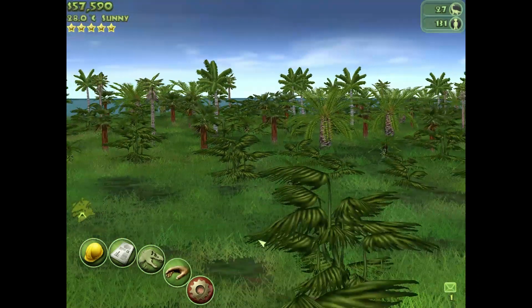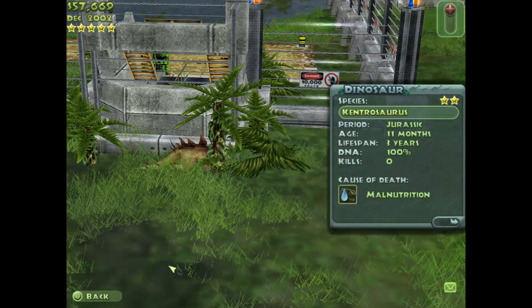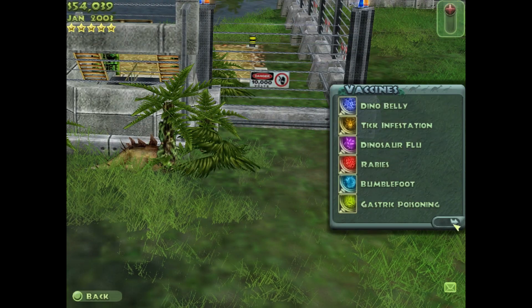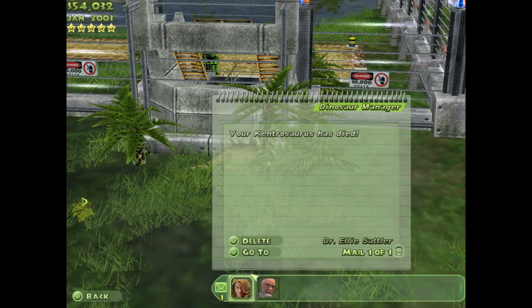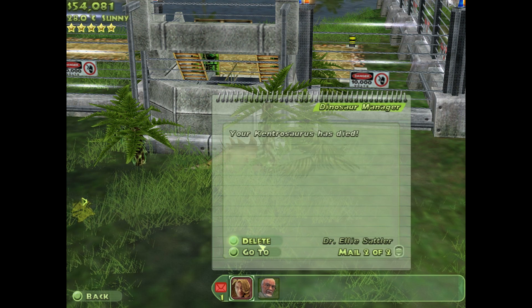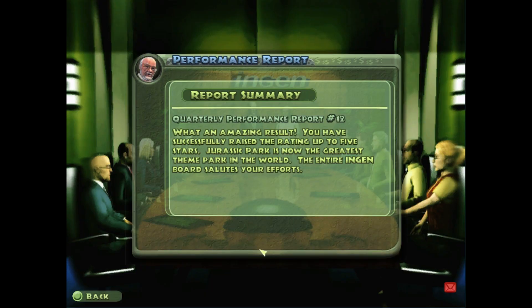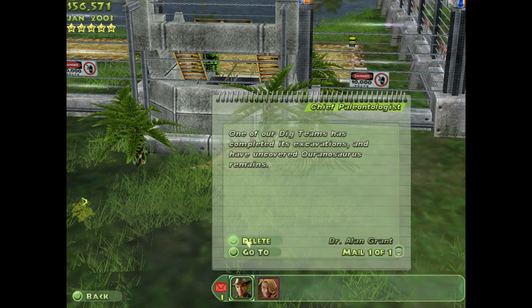Message from Dr. Sadler. The Kentrosaurus, once more, are extinct — died of malnutrition. That sucks, man. Urgent message from Dr. Sadler: Ankylosaurus is sick, Kentrosaurus is dying. Ankylosaurus — oh, the whole thing's going. And then — what an amazing result! You successfully raised the rating up to five stars! Jurassic Park is now the coolest theme park in the world! Oh crap.